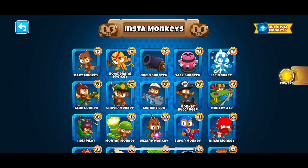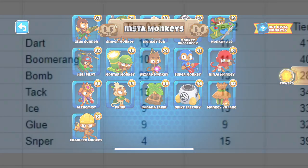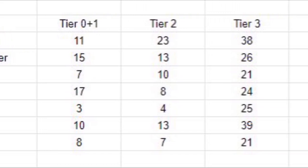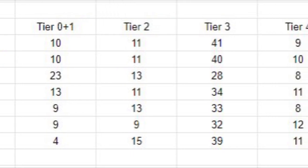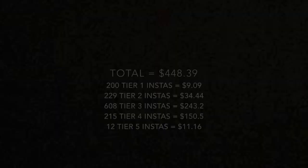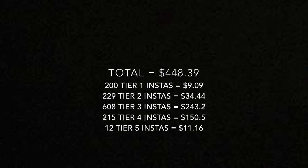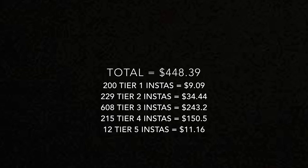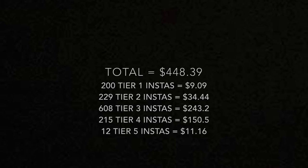Let's talk about the InstaMonkeys. I have over 1.2k InstaMonkeys — I think the correct number is 1,250 something or 60. Here's a spreadsheet of each InstaMonkey and each tier that they belong to. I used ISAB's math for the tier 1, 2, and 5s, and they sell tier 3s and tier 4s in the shop, so it was pretty easy to calculate how much each is worth. I have 200 tier 1s, 229 tier 2s, 608 tier 3s, 215 tier 4s, and only 12 tier 5 InstaMonkeys. This comes to a sum of $448.39.